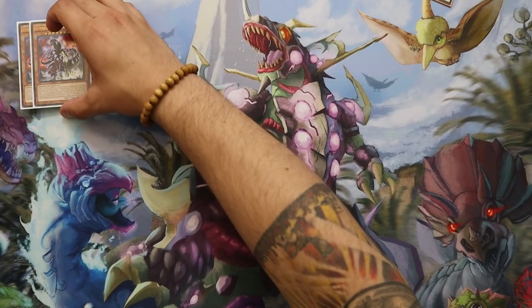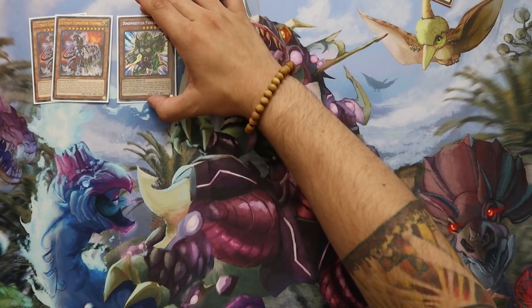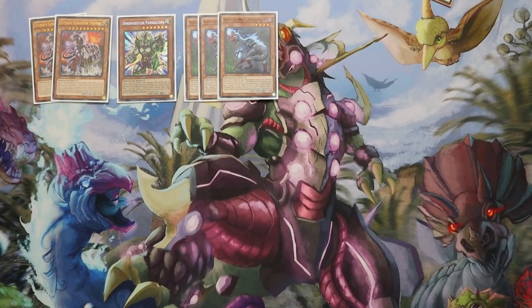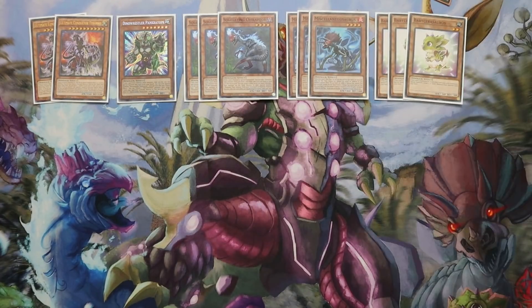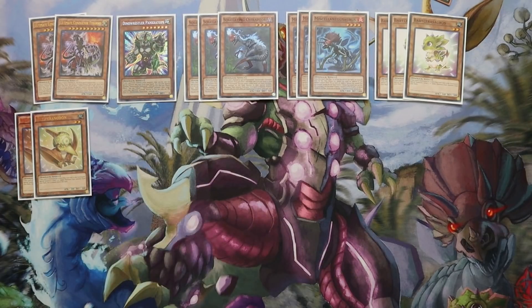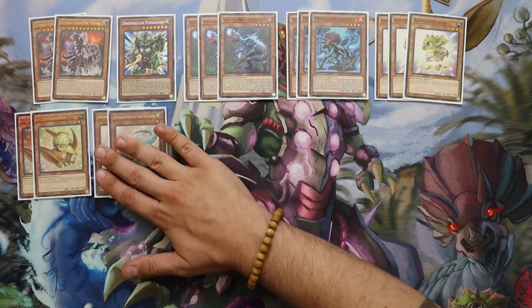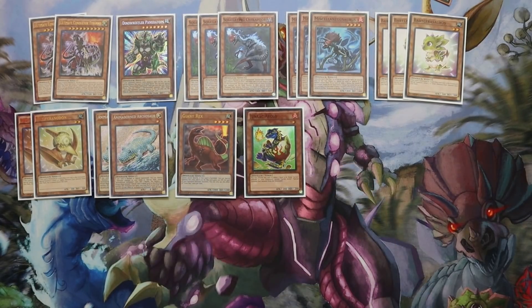For the main deck, we are still choosing to play double copies of Ultimate Conductor Tyranno — this card is absolutely insane. We did drop the Quatless because it's a terrible card to open and to draw; it's just not necessary in the deck. But we are still playing the one Dino Wrestler Pancratops, probably your best starter in the deck. Still triple Oviraptor, still triple Miscellaneousaurus, still triple Baby Sarasaurus, two Petite Pteranodons, double copies of Animadoran Arcosaur, the one Giant Rex, and the one Girac Aolo. That wraps it up for the dinosaur lineup.